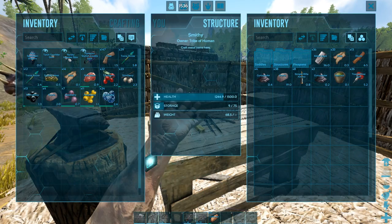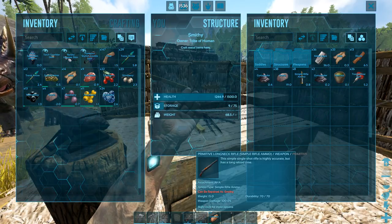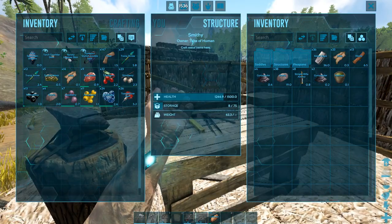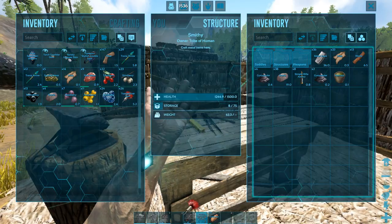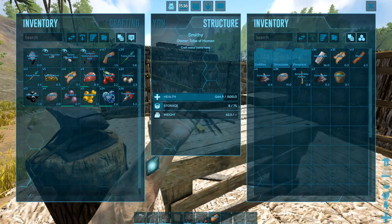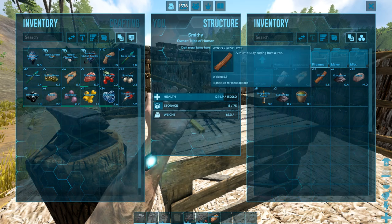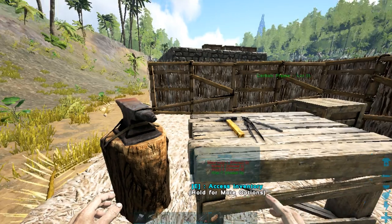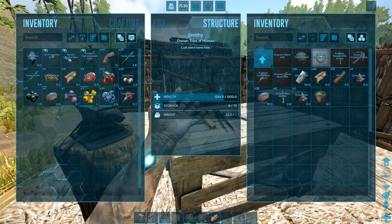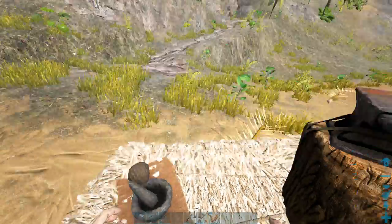Let me grab these and load them up. How much metal do we have — should be enough. We have just one narcotic left, so I might as well take 30 simple rifle ammo and some extra gunpowder.